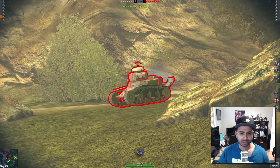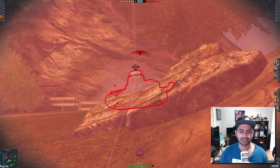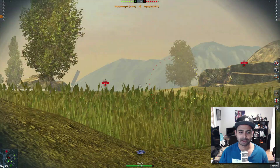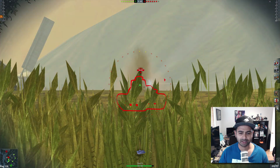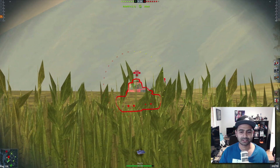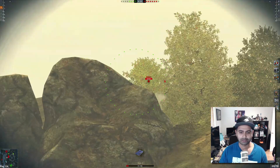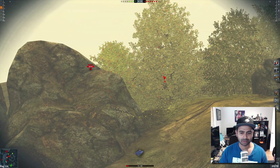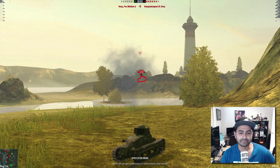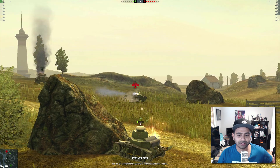Holding shift will aim — there we go. Got him! Boom. Okay, if he pops around there I think we can get him. Here we go, boom, take him out. He's moving — yes! Oh snap, haha. Oh, drive by!